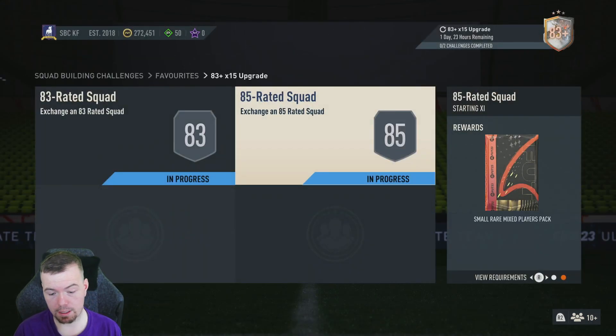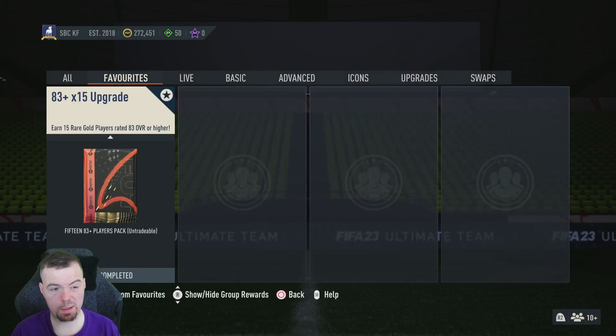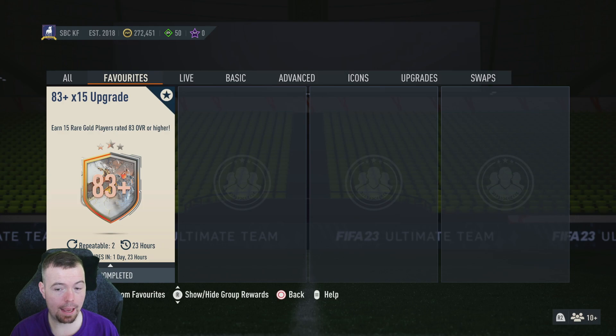You do get the small remix players pack, which is a 12,500 coin pack — not a bad reward. It would be nice if it was a full pack, but you're looking at around 86,600 coins total to do this SBC. I'd say budget between 85k and 90k.